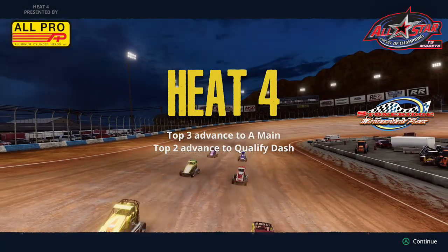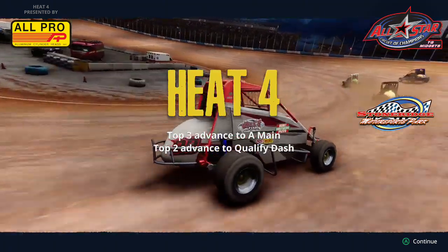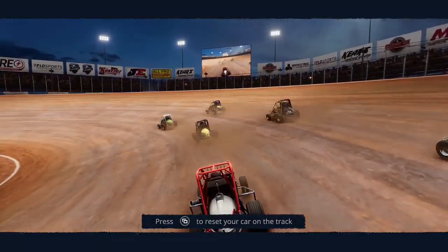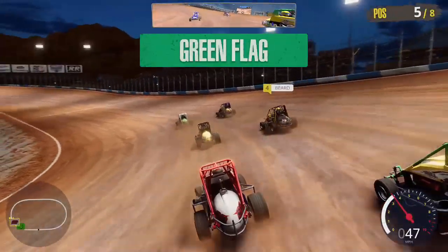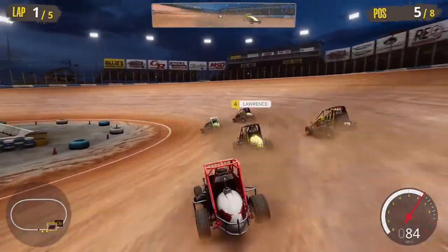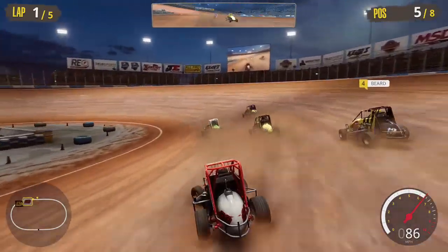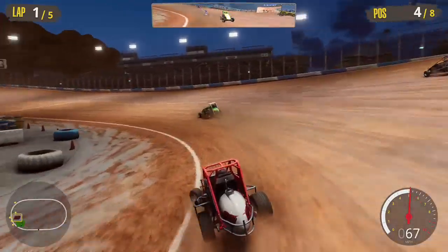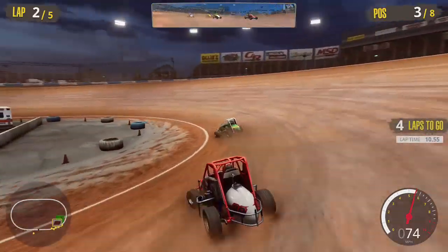We go into Heat 4, and if we can make it to the A-Main, we can get a really good sponsor for our team next season. As we're ready to go green for our first race in the Tony Stewart Sprint Car Racing game, the green flag is out and we are underway at lap one of five in the fourth heat race. I think it was top two advance to the qualifying dash, and top three advance to the A-Main — so if we just get a top three, we'll be in good shape.